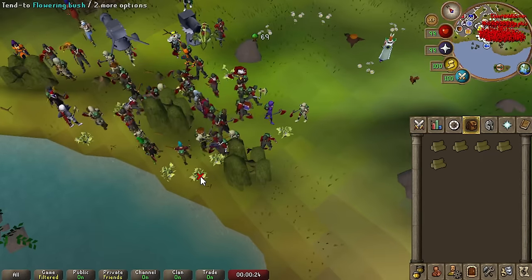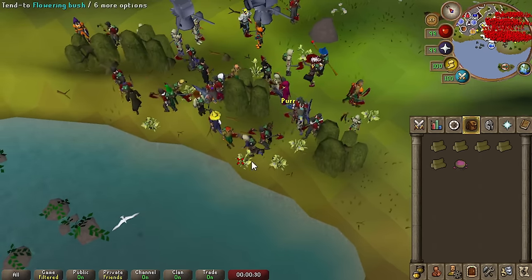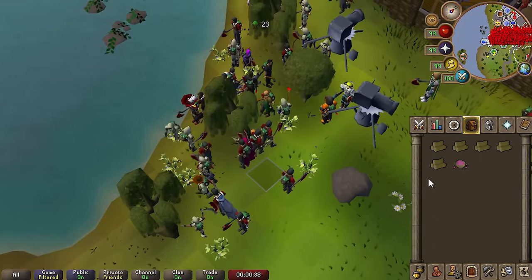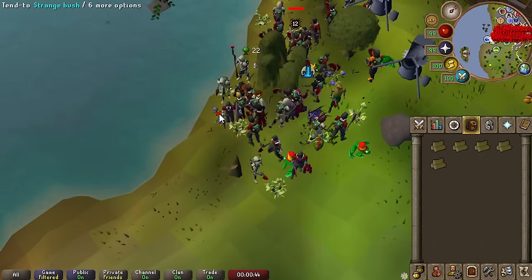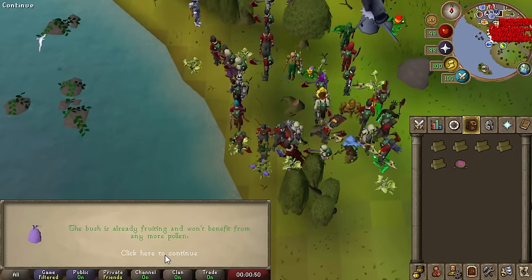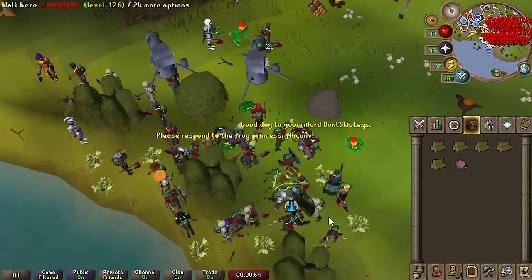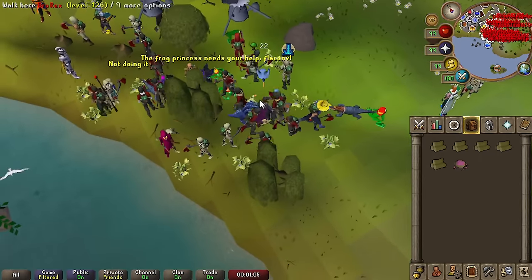Forestry is effectively a Woodcutting minigame that can happen just about anywhere. There are trees, and as long as you're cutting with more than one person, there's a chance to trigger a Forestry event. If you participate in the events, you'll get anima barks to buy rewards and additional Woodcutting XP. So if you do the events on top of normal Woodcutting, you get more XP — that's Forestry in a nutshell. Additionally, some events can give you a rare item, such as the Fox Poacher event. By saving the fox, you have a chance to get the whistle, which will turn the Beaver into the fox.